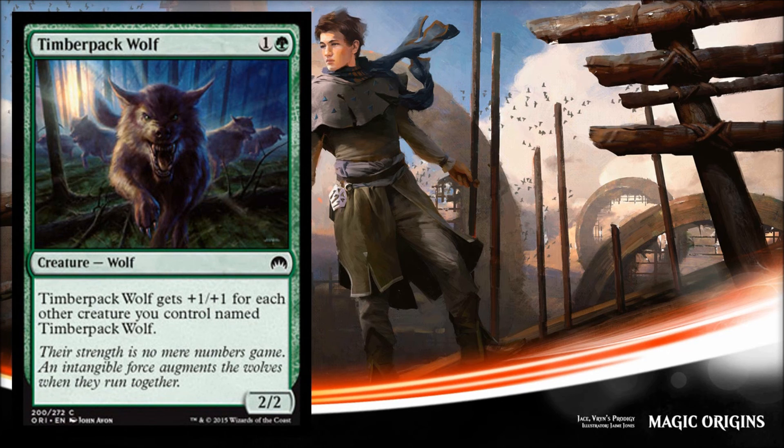The last card in the cycle — and my favorite — is Timberpack Wolf. It costs two for a 2/2, so it's a Grizzly Bear, but it feels like Muscle Sliver: for every additional copy in play, each other copy gets +1/+1. Two copies means two 3/3s; three copies means three 4/4s. It can get out of hand quickly, kind of like Muscle Sliver can even in limited. The downside is that other drafters may try to take these from you since they're the strongest card in the cycle. It's a proven mechanic, and I really like it a lot.